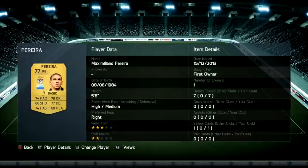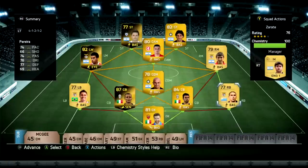On the right hand side we have Maximiliano Piera. He was a good card, did what he needed to do. Couldn't really ask for anything else.